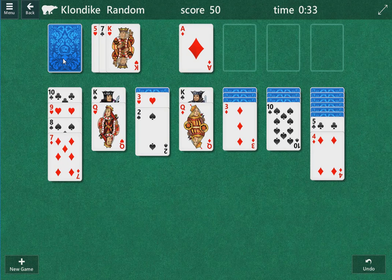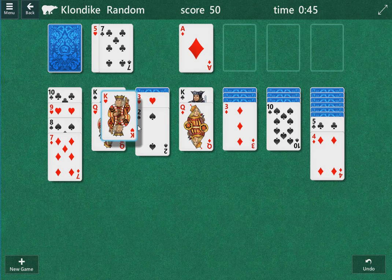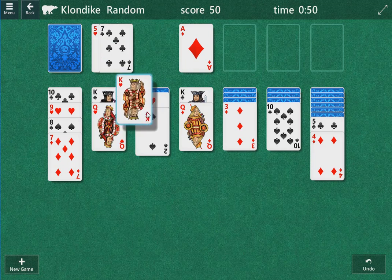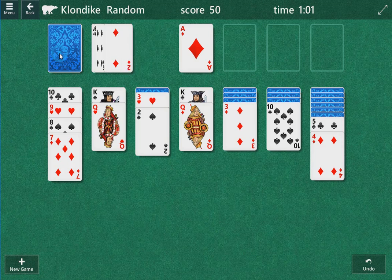The only downside of this is that our first card was a king, so we may want an open column. We'd have to take this move back. But this king is very valuable because it's in the very front of the draw pile — it allows us to manipulate the rest of it. I may go back and change that, but we're going to see how this plays out.